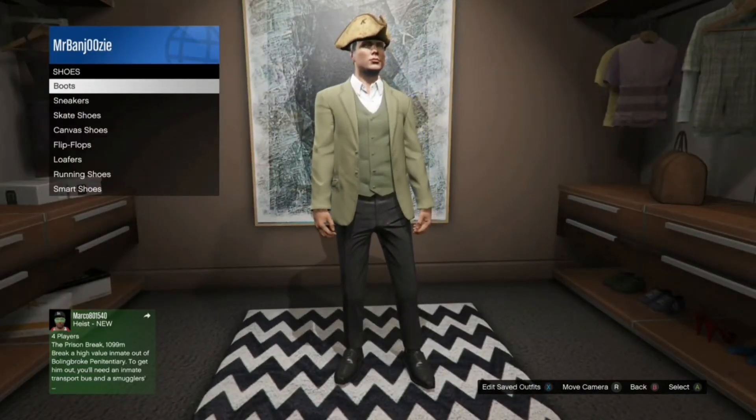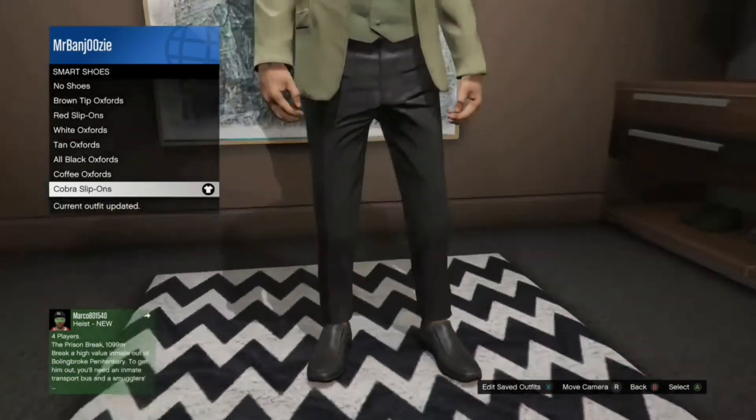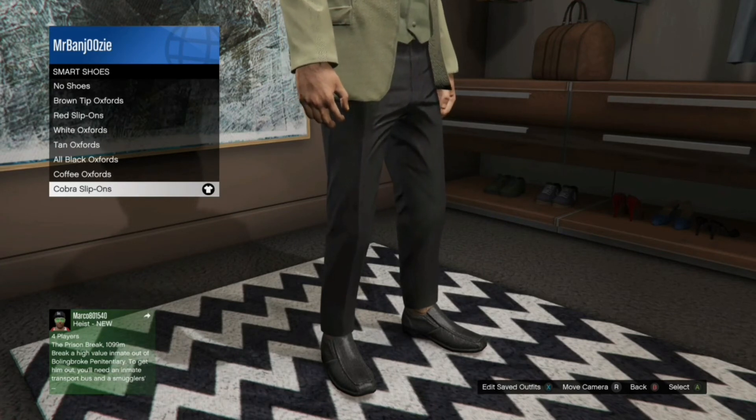Now moving on to the shoes, I went for the Smart Shoes section. It was between the all black Oxfords and the Cobra slip-ons. I went with the Cobra slip-ons because I think they looked more suited, but either one would work best.